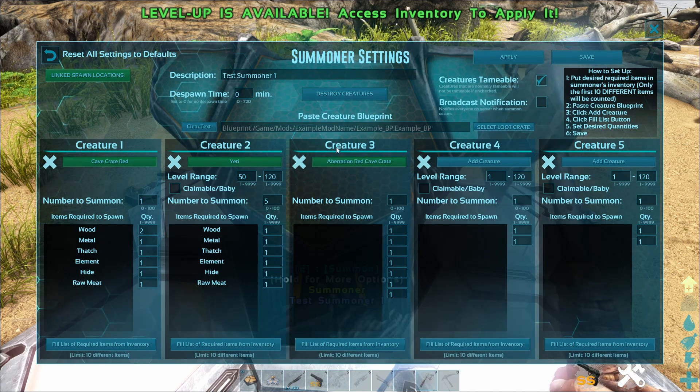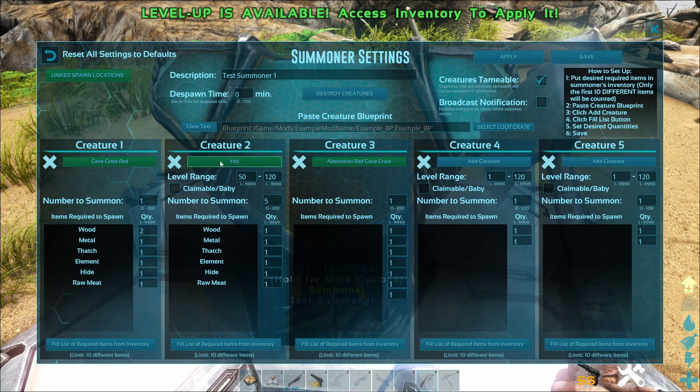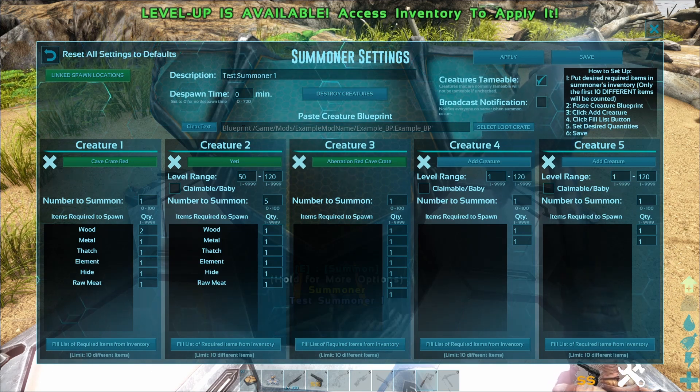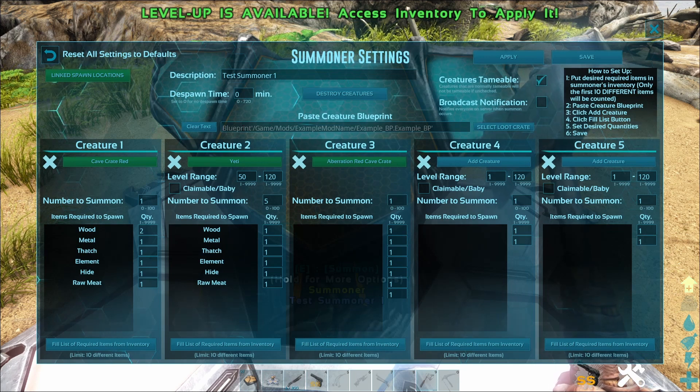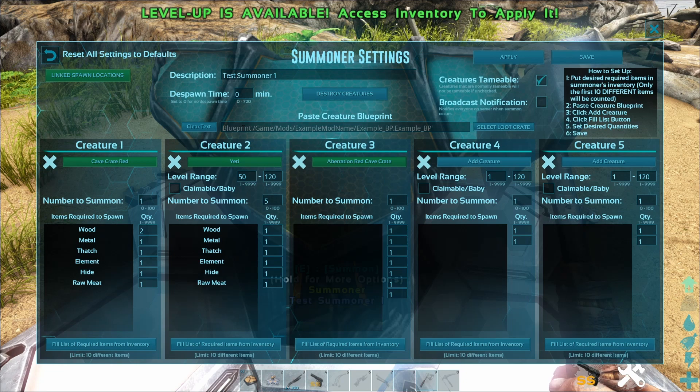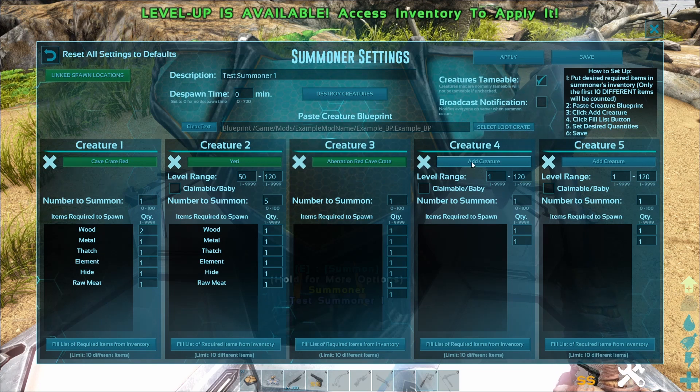We'll come up here to 'Add Creature' and now we have a third entry. This is the same thing you'd do if adding an actual creature. When I added the yeti, I had to find the blueprint location and type it into this area. A nice easy place to go is the Ark Fandom wiki — in the right column of the animal list they give the blueprint location. If you're using a modded dino, most modders will list the blueprint location on their workshop page, possibly in the Discussions tab.